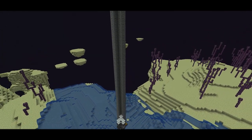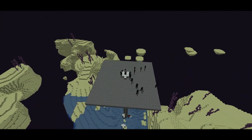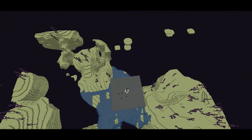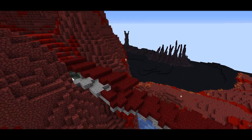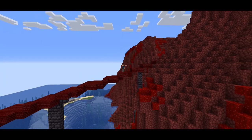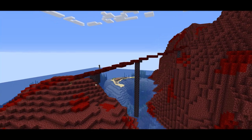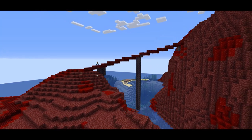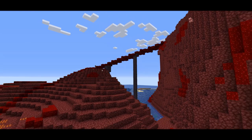Then I built a Wither Rose Farm in the End dimension, but I did that off camera. Basically, I followed a Shulkercraft tutorial. At last, I made a little progress on our bridge — it's not made out of cobblestone anymore. Hello Summer donated one shulker box full of red nether bricks. It's still in early stages, but at least something, right?